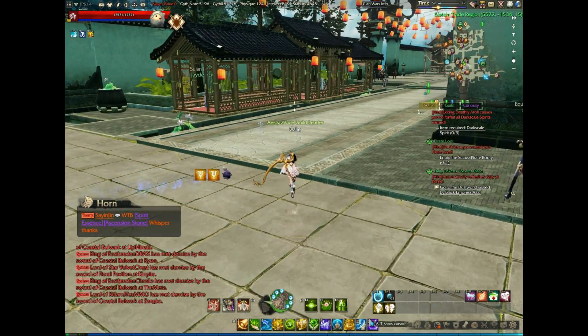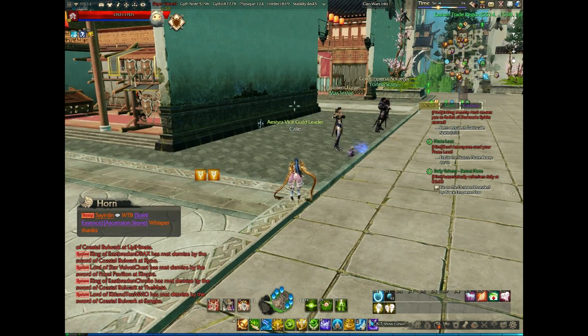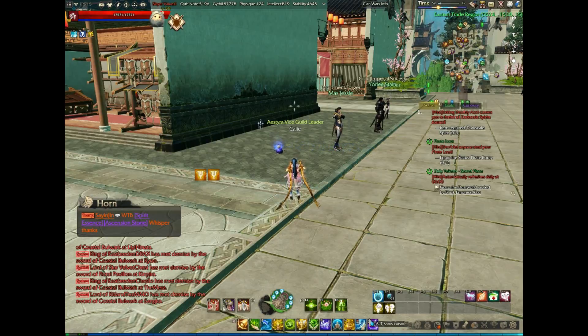And then you come to the yellow gear. There's a variety of ways to get yellow gear. You can also buy yellow gear from these NPCs — I think it starts at like the 50s. I'm not sure how well that is compared to the other ways; most people just don't do it.